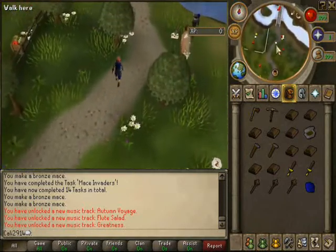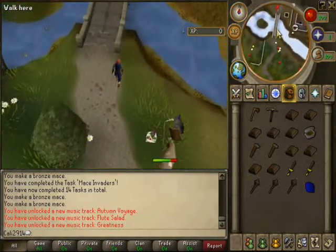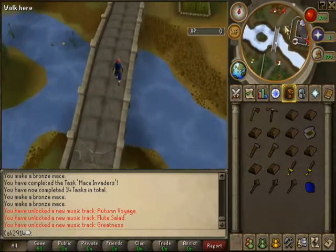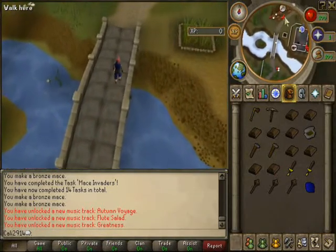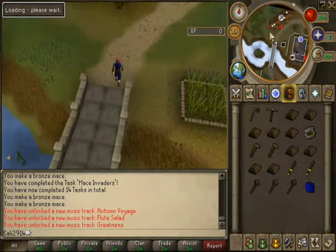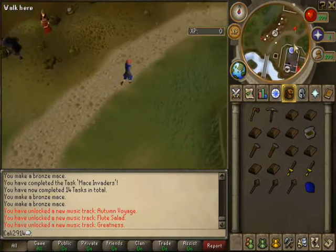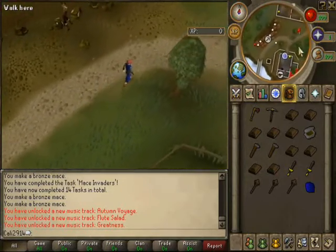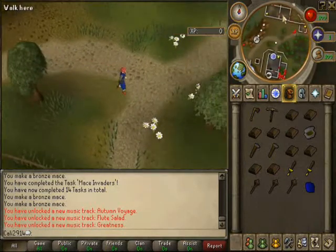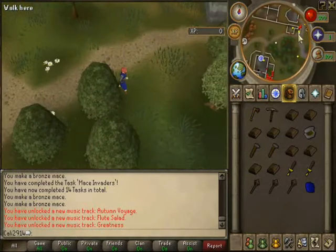I think we need to go get some armor and stuff first, so let's go sell our bronze bars. I'm gonna follow the road this time — normally I just keep walking north past the mine and it brings you to the GE, the Grand Exchange, but I'm gonna follow this road so it's easier for you guys to follow. Right up here these buildings are the start of Varrock, the south side of Varrock.